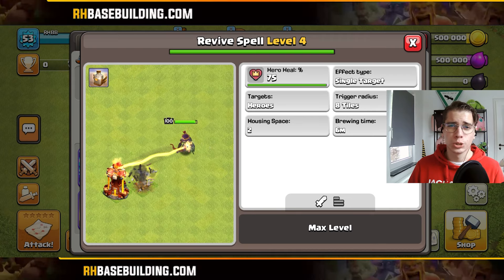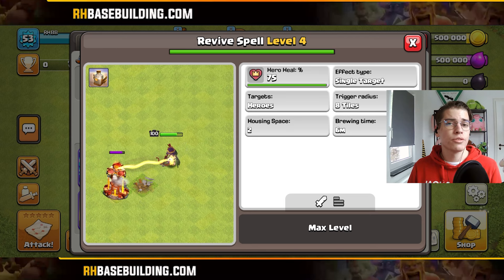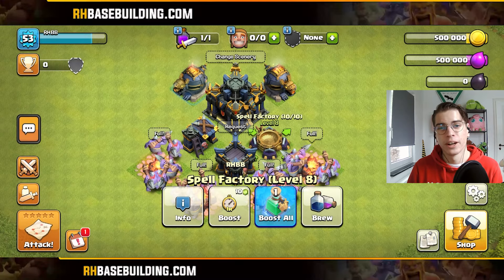With this new spell you can do a lot of cool interactions. If you have the auto ability of the heroes turned off, you can let your hero go down, then revive it, and you still have the ability saved for later into the attack — even though your hero already went down.